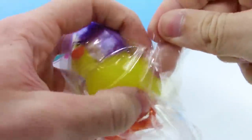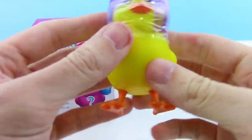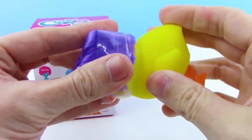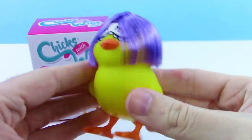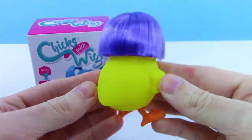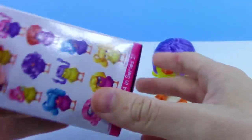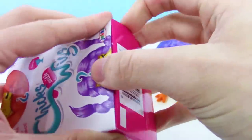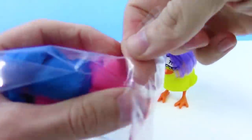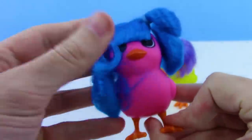We got a purple wig chick wearing something like a sleep mask. Oh my goodness — that is crazy! It's a hollow vinyl figure, pretty solid, not very squishy. Let's pop this second one open — we got a pink one with pigtails or ponytails. I'm not 100% sure on my hair terminology!